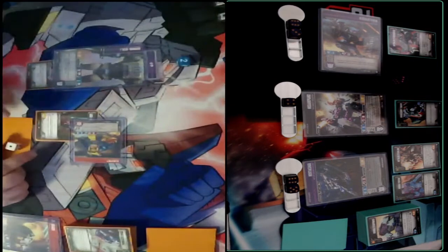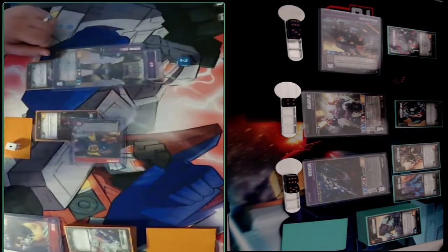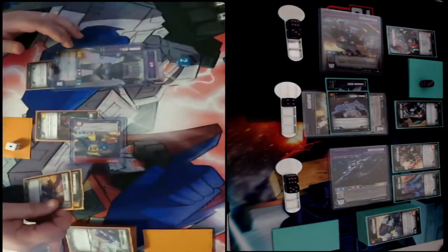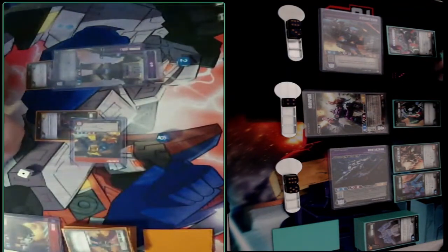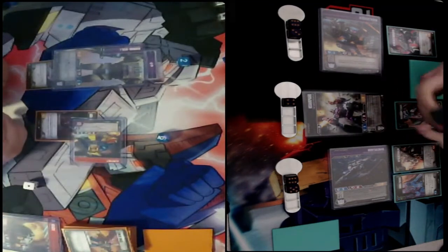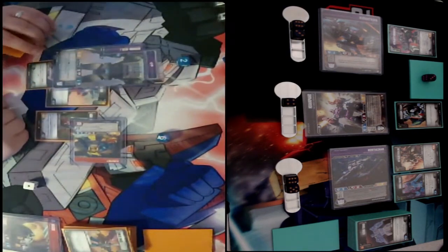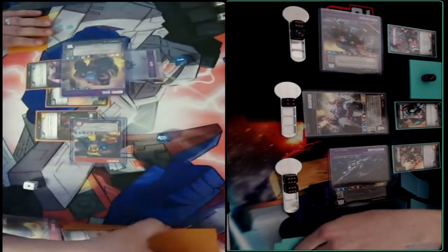We flip Bonsai Tron and look at their hand because we have an armor — he just has a single Bashing Shield. I don't think I play a secret action here. Bonsai Tron allows you, if you have an armor, to look at your opponent's hand and play a secret action — all part of the ability. I just send in and it looks like it's going to be for 8. A nice chunk of damage there. If he's able to draw into a black card, he'd be able to take out Bonsai Tron, but it doesn't look like he did.